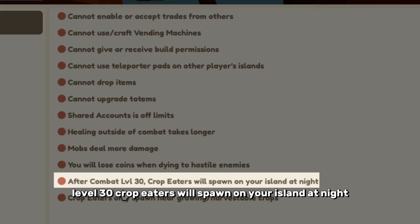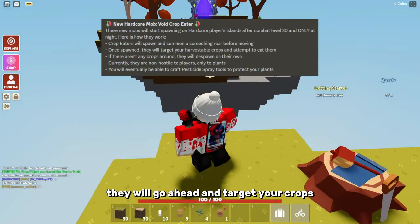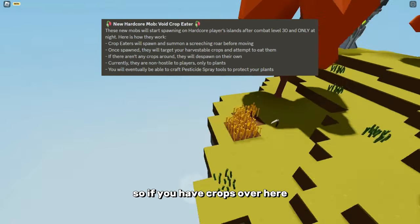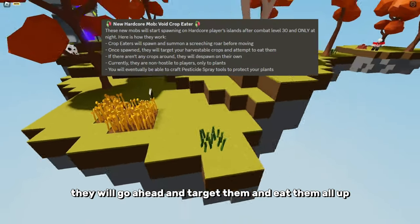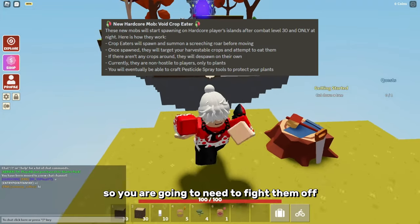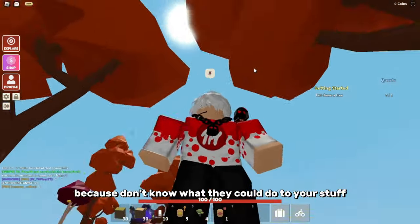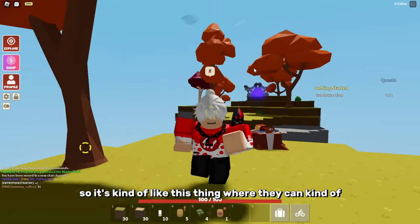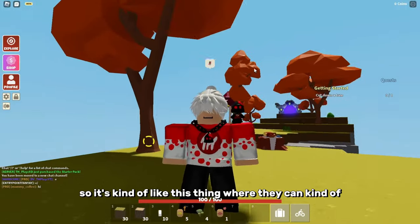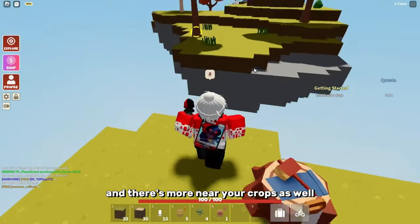After combat level 30, crop eaters will spawn on your island at night. Crop eaters will target your crops — if you have crops, they will go ahead and eat them all up. So you are going to need to fight them off and kill them, because they can get rid of all your crops. You're going to have to pay attention, and they spawn near your crops as well.